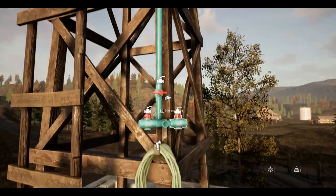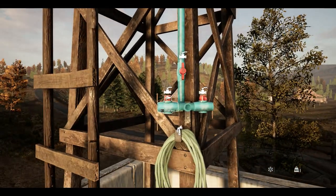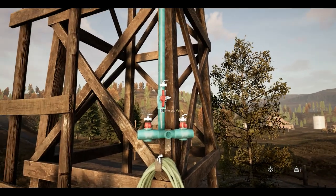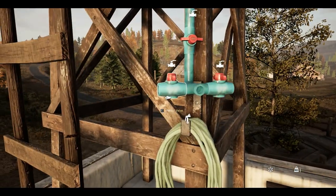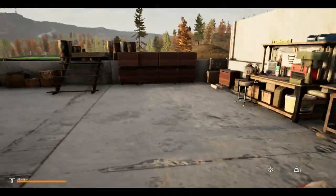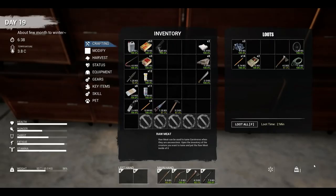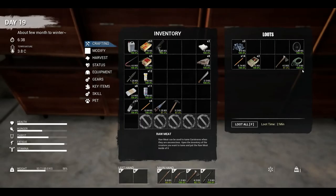This thing is actually full of water now. So if I turn this valve on and then turn this one, you can see the water coming out. But I'm not going to turn that on yet. I'm not sure what this is for. I think what I need to do is build a water barrel. And I've got more of those hoses.